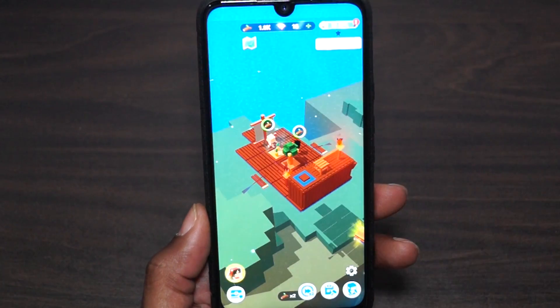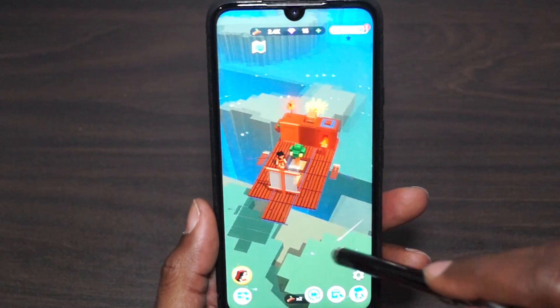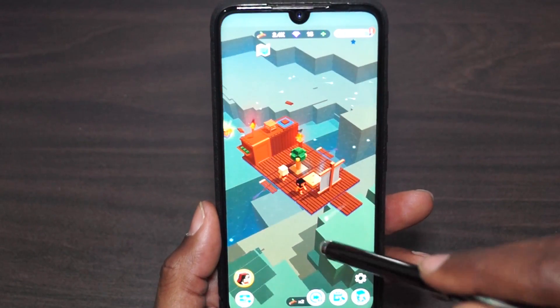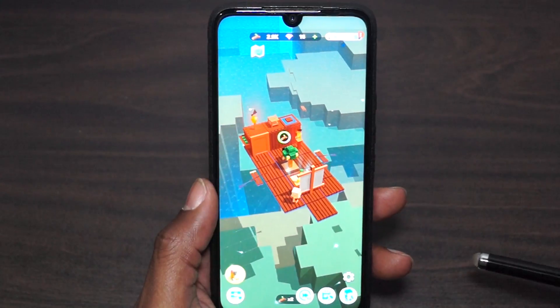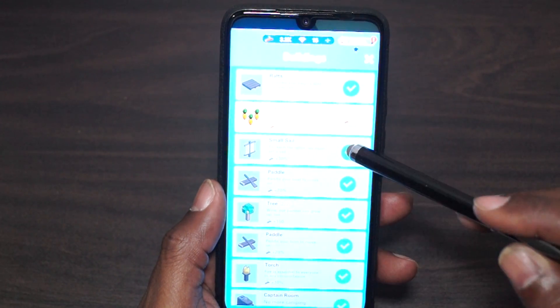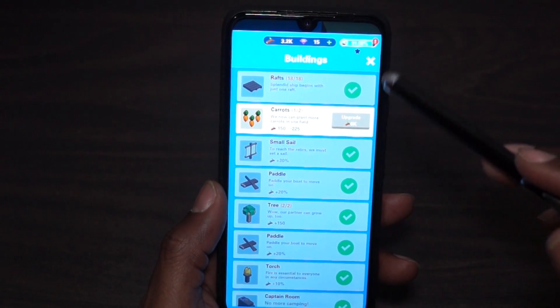We have a small sail, but nothing yet — we can't do anything yet. What are we waiting on? I think we do have to upgrade those carrots. So maybe everything on the checklist you really do have to do, because there are checkmarks on all the other ones.